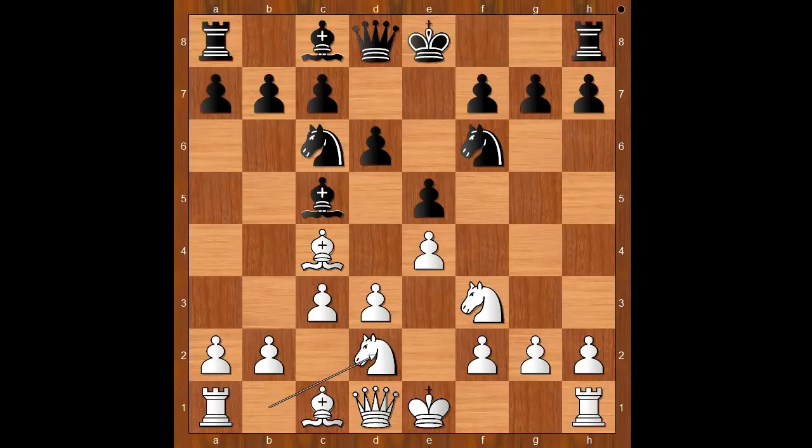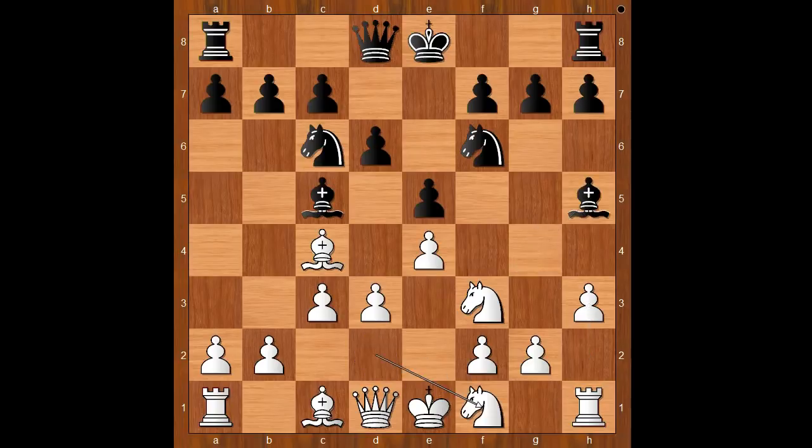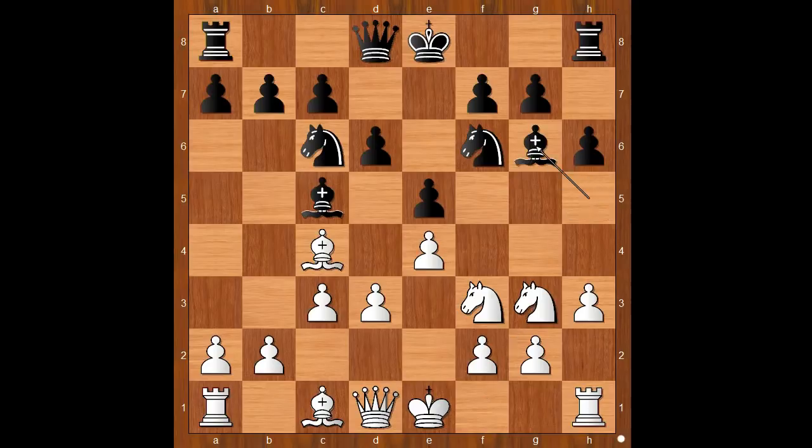Let's take it back. If bishop to g4, one very interesting line goes like this: h3, bishop to h5, knight to f1, h6, knight to g3, bishop to g6, knight to h4, bishop to h7, knight from h to f5. White stands better.